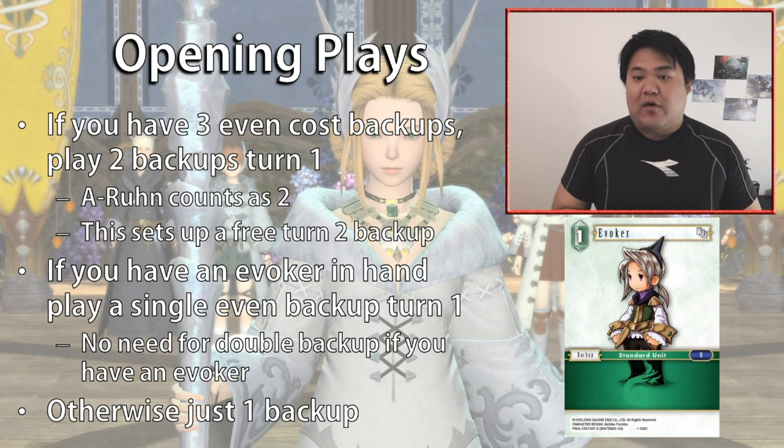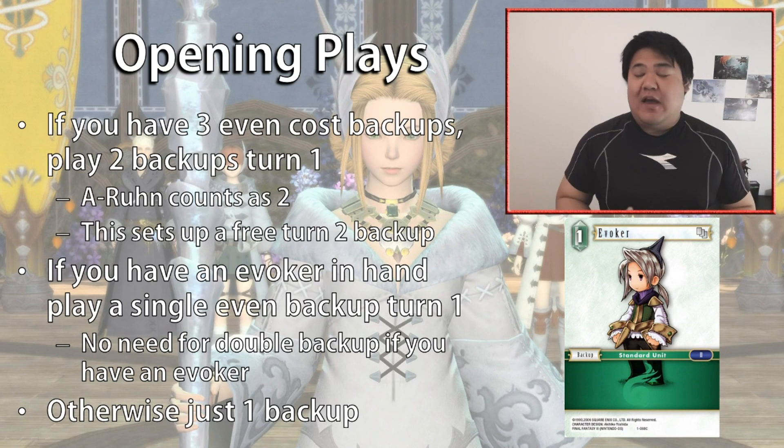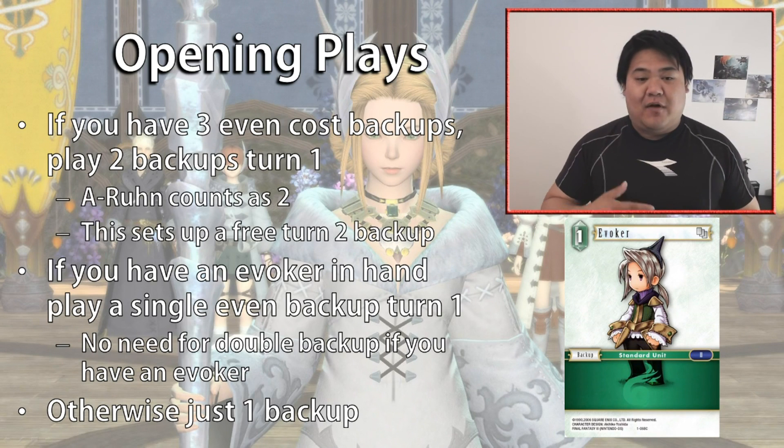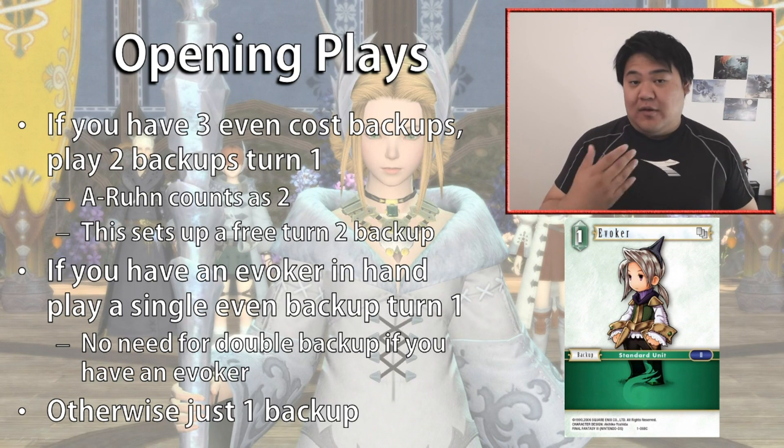Arun effectively counts as two backups because it searches for itself and you can usually use it to search for Raya O as well, so you can get both two-cost backups down on your first turn. Then on turn two you can follow up with a Maria or a White Mage to get up to the third backup. If you have an Evoker in your opening hand, we generally want to play one backup on turn one — even though we might have three backups in hand, it's better to play one on turn one and then use that backup to play Evoker on turn two.